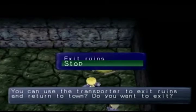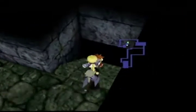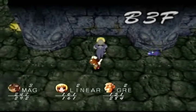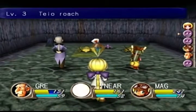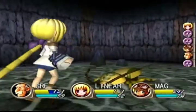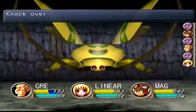This thing right here allows me to exit the ruins if I would like to. The problem with exiting the ruins - and the reason why I'm not going to - is that if you exit the ruins you have to start at the nearest multiple of five floor-wise. So I could leave now but I'd have to come back at floor one. Whereas if I keep going and get to floor five and leave at that point, then I can go back at floor five.